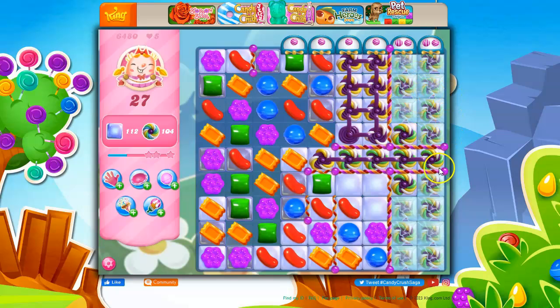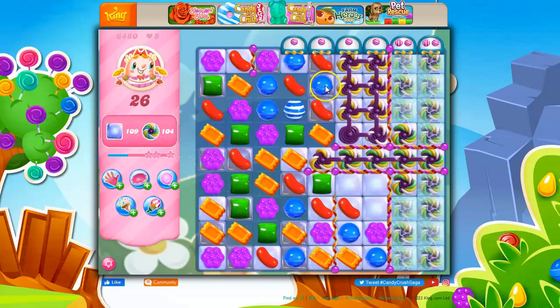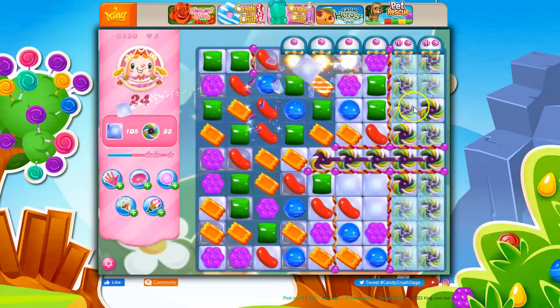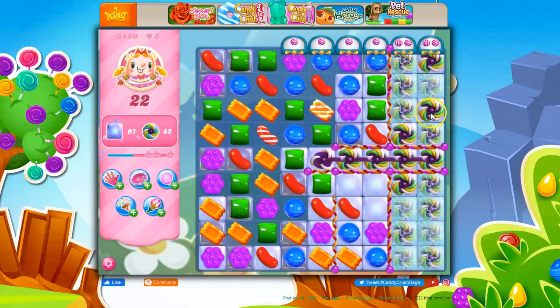Oh, but look at this. I still have 27 moves, so I can be nervous — it's okay. And if I lose, I'm going to say I told you so. All right, that's cleared. So now we're getting closer and closer to this. Let's make that — because it's far-reaching, it clears out that crystal candy.